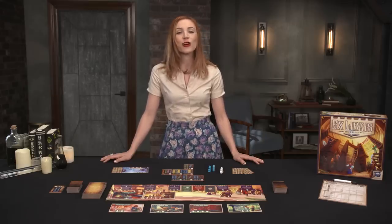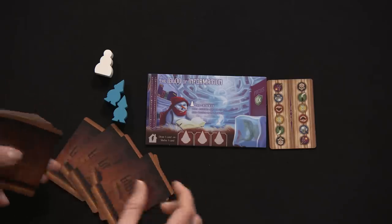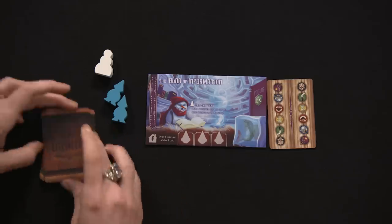This secret card is the librarian's focus and will earn that player bonus points for each book of that category they have at the end of the game. Finally, shuffle the 152 book cards, deal six to each player, and place the remainder in two equal stacks within reach.